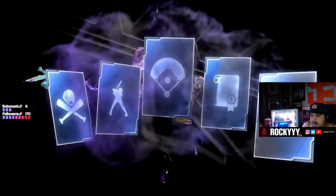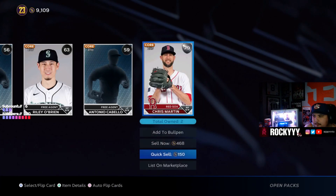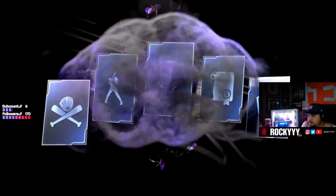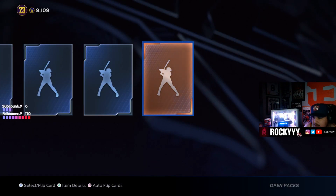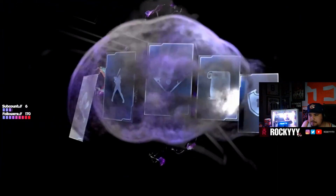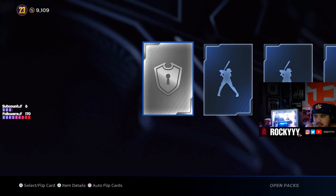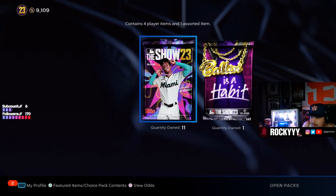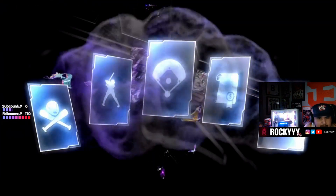I've got 14 more packs to go — come on, let's get a diamond pull here. Like I said, new cards — I want to get some new cards. There's also a free agents collection you can unlock for stubs and more show packs, which we'll check after if we have enough to open more packs.